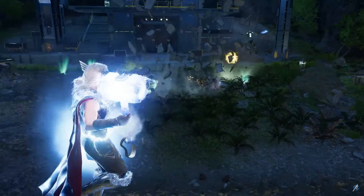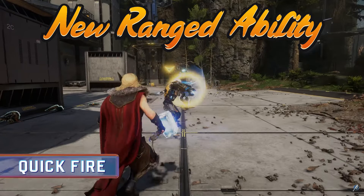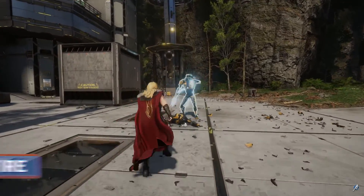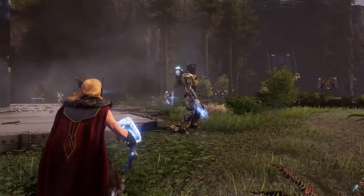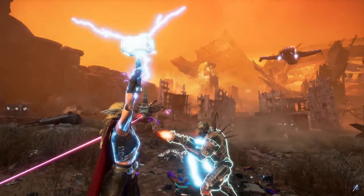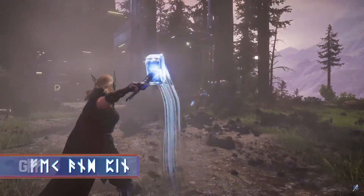Quick Fire is a new ranged attack ability that will allow you to rapidly fire off a second hammer throw after throwing it the first time — very similar to Cap's shield kick ability or his ranged combo — allowing Jane to more rapidly throw Mjolnir and chain combos with her ranged attack.